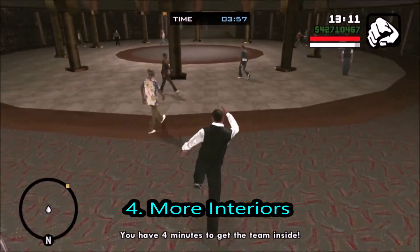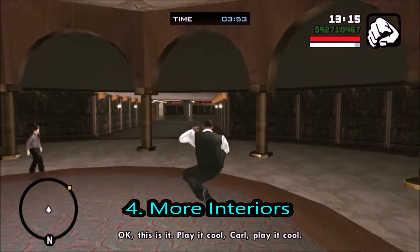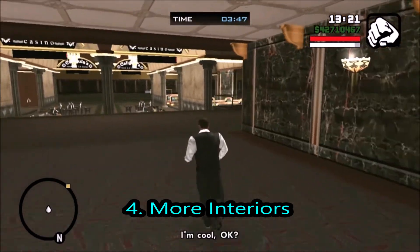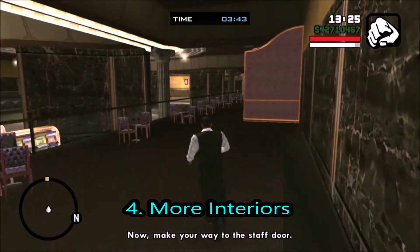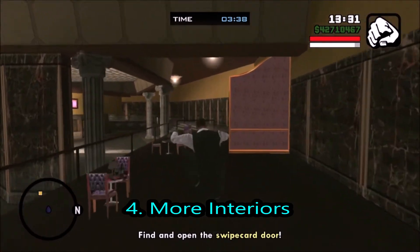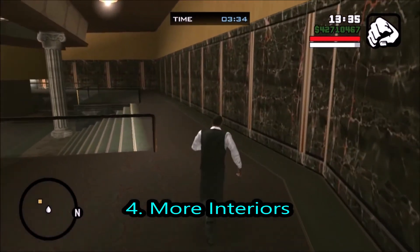Number 4 we have is more interiors. What I mean by interiors is, you know when you go into the clothes shop, it gives you a nice interior of the actual clothes shop. There are so many buildings in the game that you can just see through the window, but those are not really detailed. They should add more interiors, like a restaurant interior where you could actually eat, or even other particular interiors.